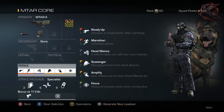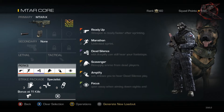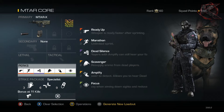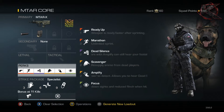Now on to the actual perks - I like to run Ready Up, Dead Silence, Marathon, Scavenger, Amplify, and Focus. Ready Up and Marathon kind of go together - I like to run around a lot with this MTAR and you need to have your gun up as fast as possible. Marathon lets you run for longer periods of time, but Ready Up is huge with this class - you need that gun up fast in front of your character to shoot at the enemy.